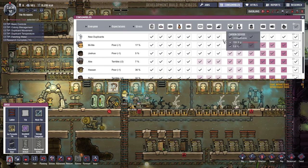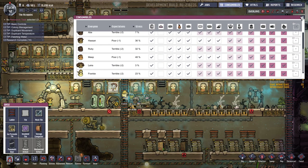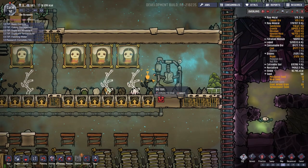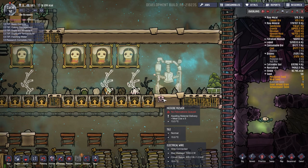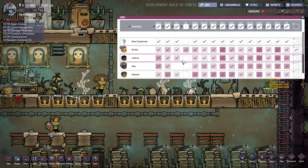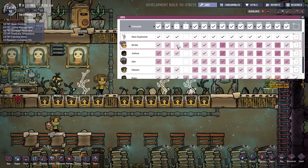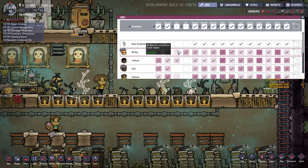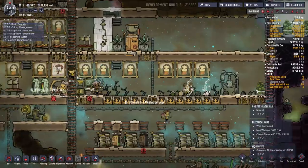Let's look at our consumables menu. We've been making a ton of meal lice, which is quality minus three. What we should do is make lice loaf, which has a quality of minus two. So we can check here so none of my duplicants will eat meal lice, and then we can have somebody go make lice loaf instead. It's been caved in — we need to dig that out. No fabrication queued, but I've changed that now. Let's see who is best at cooking — nobody really is, but Joshua is pretty good.